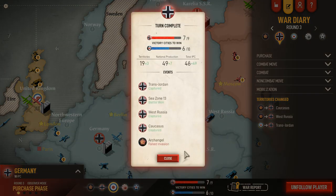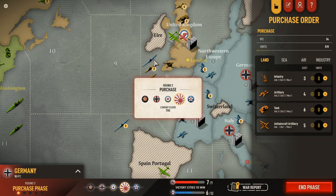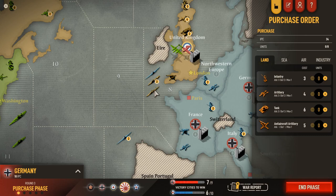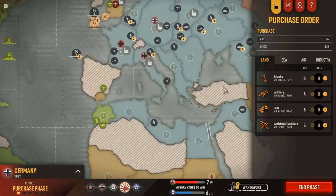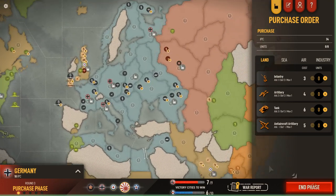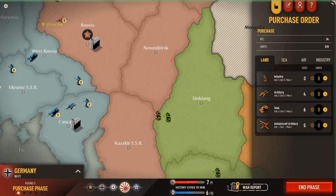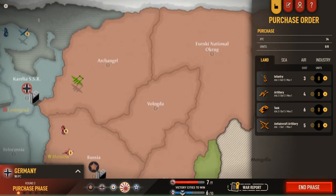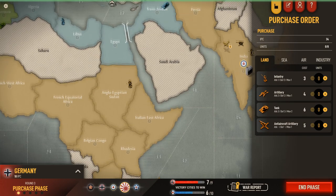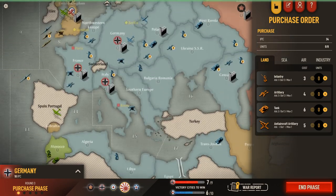We're going to see what the British do. Failed invasion of Archangel. The British are attacking our subs — or are they? It looks like they bought some destroyers and a cruiser off the coast of England. I could use my bombers against them too to continue destroying enemy surface vessels. They didn't attack anywhere — there were no battles for the British. They did move one infantry unit up toward Anglo-Sudan, toward Egypt. The British are really impotent at this point in the game.